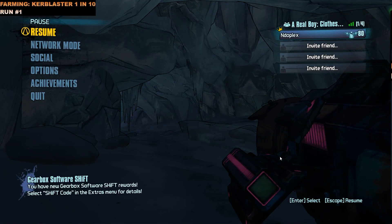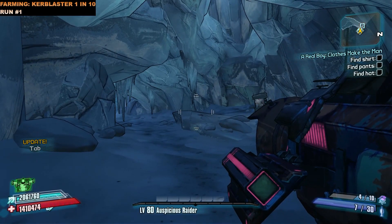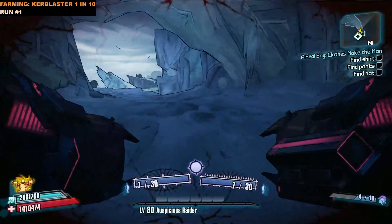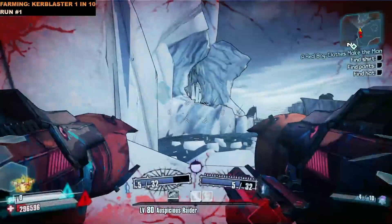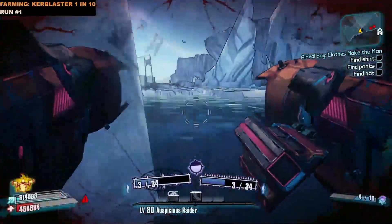The KerBlaster has a one-in-ten drop rate, same as the Hornet. I'll show you me farming and getting the drop. You're not going to want to run on foot for this one — you want to be rocket jumping, which I'll show you now. Here's the easiest way to rocket jump over there...